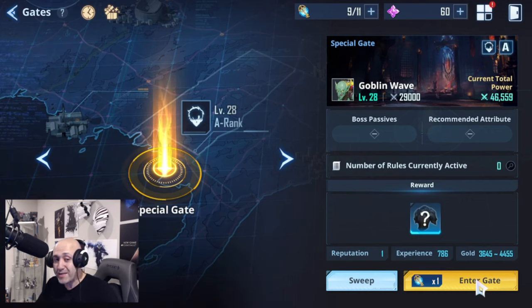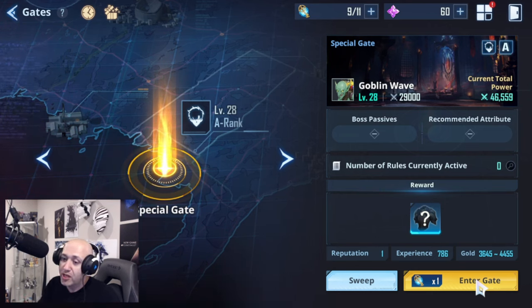So there you guys have it — that's how gates work, that's the purpose of gates, that's how mining works, and that's how you use the shop. We showed you a red gate. These white gates are special ones where you kill weak monsters — like goblins in this case — and you get experience points, reputation, gold, and gear. That's pretty much it. This is Payne, hope you enjoyed the video — I'll talk to you guys in the next one. Take care.